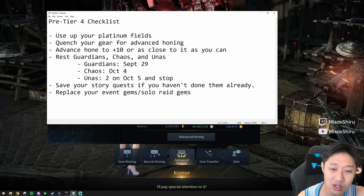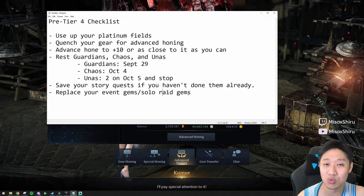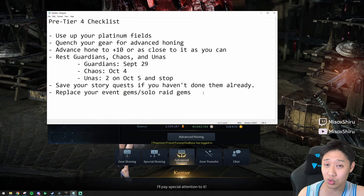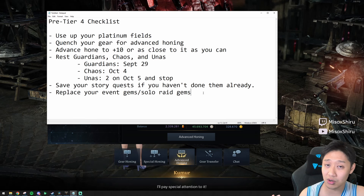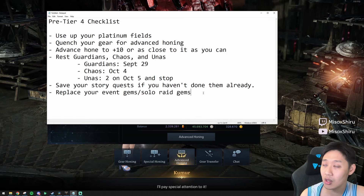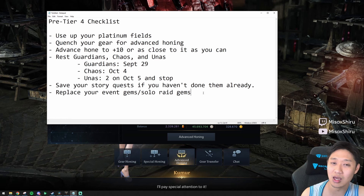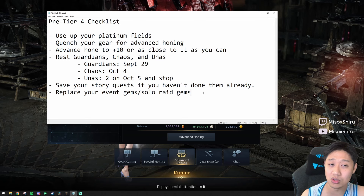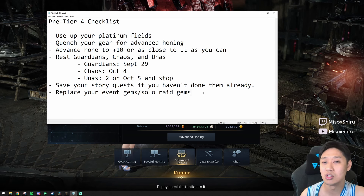Lastly, this one is not super important and might be a little expensive, so determine what you want to do based on your situation. Replace your event gems and solo raid gems with normal gems. In tier 4, we get a new set of gems — we get to upgrade our tier 3 gems to tier 4 gems. However, if they are an event gem or one from a solo raid shop, you unfortunately cannot push those to tier 4. They will stay tier 3, and you'll lose out on the percent attack bonuses from tier 4 gems. So if you have the means to replace them, go ahead and swap them to normal gems.